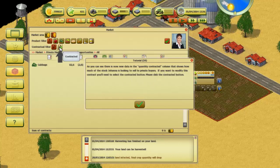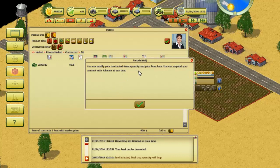As you can see there is new data in the quantity contracted column — it shows how much the stock runner is looking to sell to private buyers. If you want to modify this contract you need to select the contracted button. You can modify your contracted items' quantity and price from here, and you can suspend your contract with Johanna at any time.